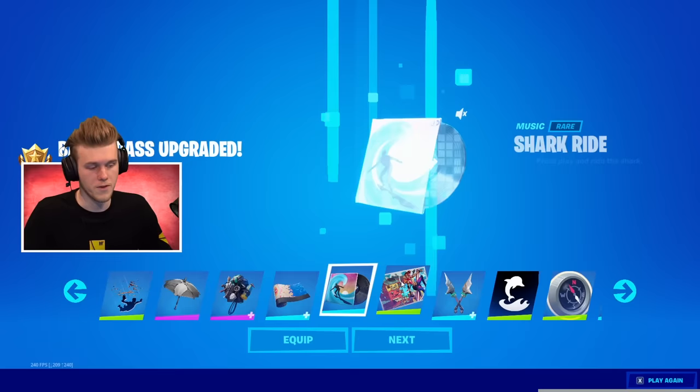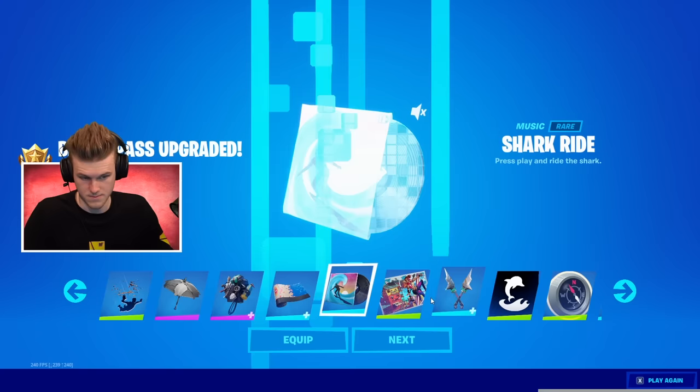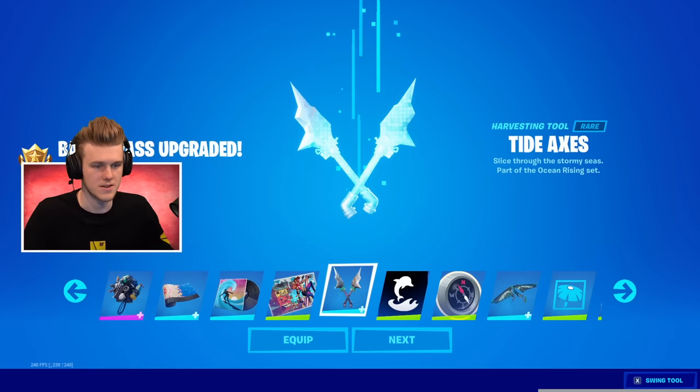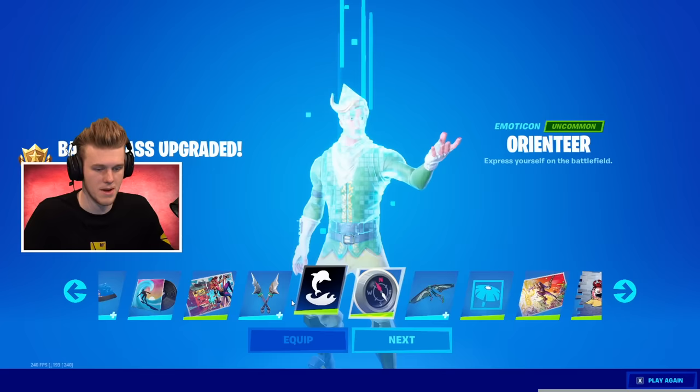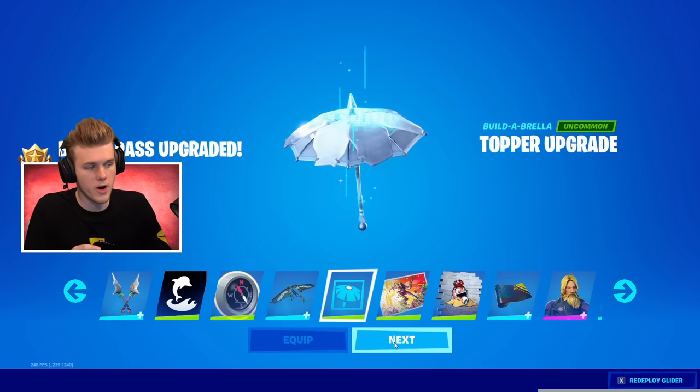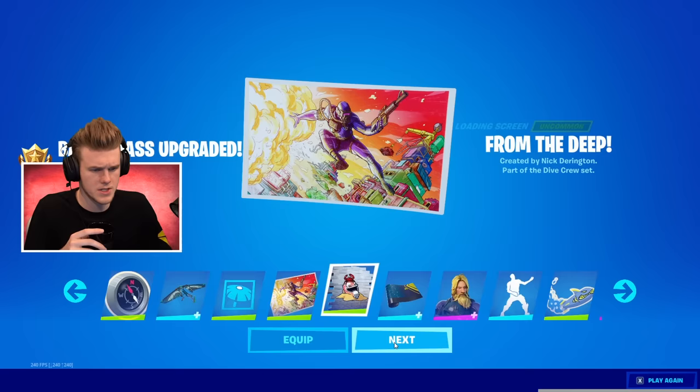First bit of music — Shark Ride — which unfortunately is not playing. Next up we've got Tide Axes. It seems like most of these things are glitching out, which is really unfortunate — you hate to see it. Dolphin Banner — maybe dolphins in this season to come, we'll have to see. Compass Emote — really nothing crazy there. We've got a Glider — kind of cool. Your own upgrades for your umbrella, so that's a topper upgrade. From the Deep Loading Screen. And then we've got the Krabby King. Even the sprays were glitched, which is kind of unfortunate.